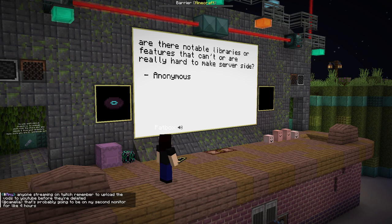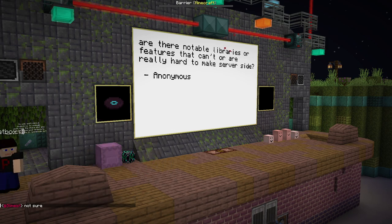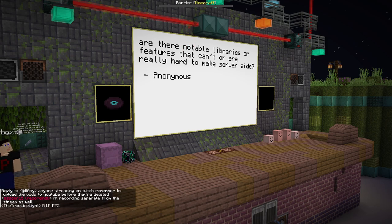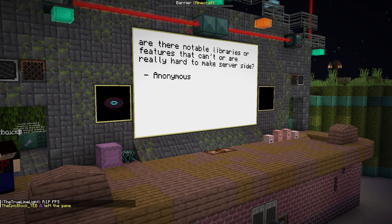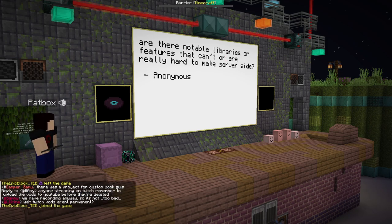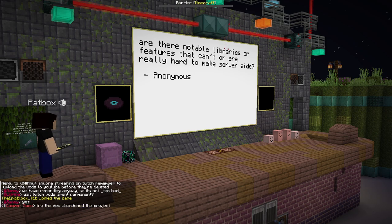Are there notable libraries or features that you can't or are really hard to make server-side? If you want an entire tech query or anything that these things apply on the client, or more advanced custom GUIs, they're a pain to make. You can emulate them but they won't be as good as client-side mods, because if you run on the client it will be more responsive than on the server. But on the server it will be compatible with vanilla, which depends on what you're working on.